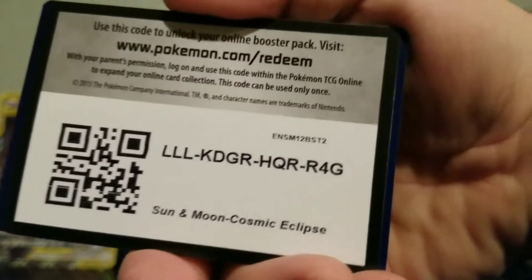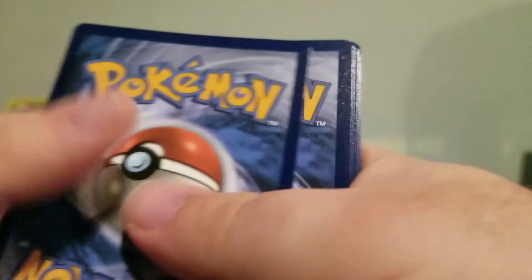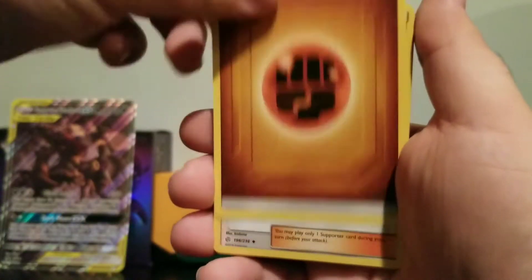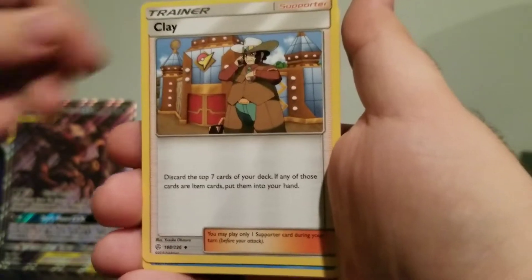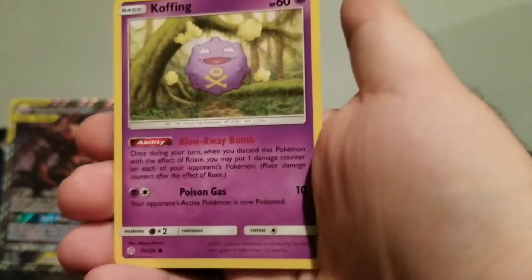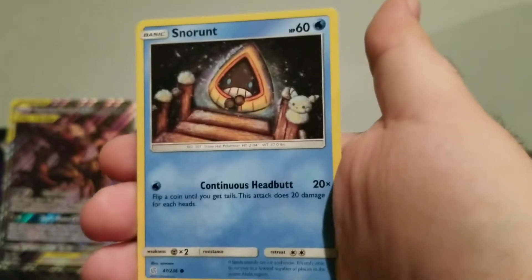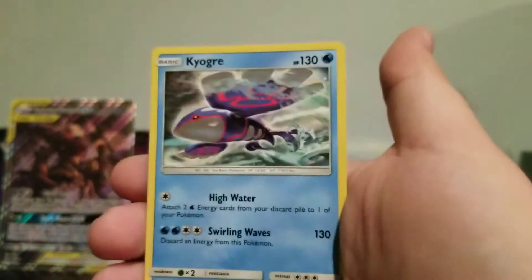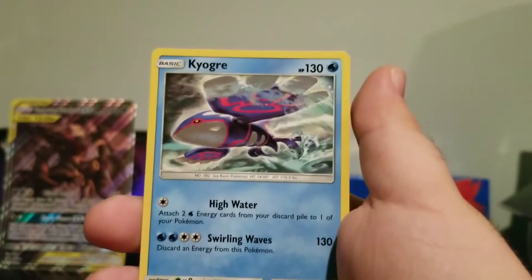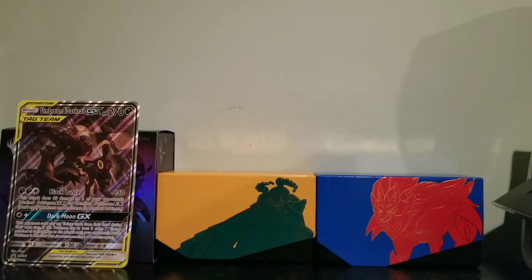Cosmic Eclipse number two. One, two, three, four to the front. Electric Energy - it's ground slash fighting. Lily's Full Force, Clay, Prinplup, Pawnyard, Litleo, Koffing, Nosepass, Snorunt, Bewear. I'm a huge fan of Kyogre so this is nice - very nice, a Kyogre. We're down to the last two - can we get anything good? Let's find out.